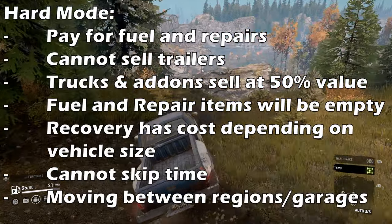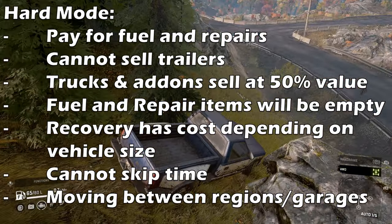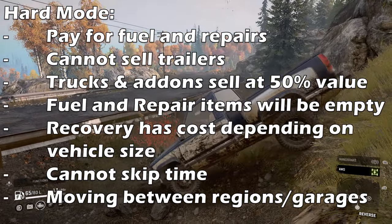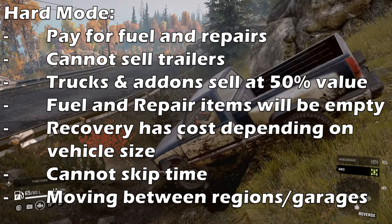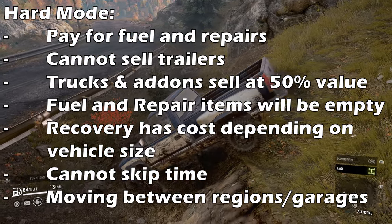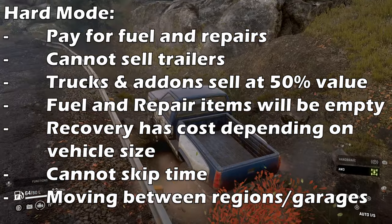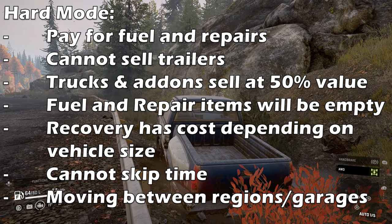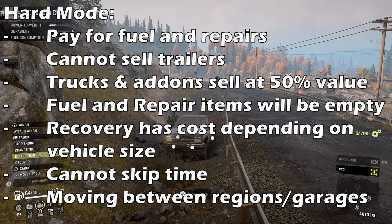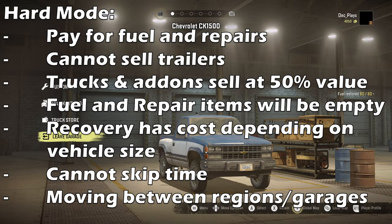Unless you're playing hard mod. Hard mod makes you pay for fuel and repairs and you cannot sell trailers at all. Any fuel trailer you buy in hard mod will also be empty, unlike normal mod where it comes fully fuelled. Hard mod teaches you how to drive cautiously as every bit of damage you take or every wrong direction will cost you money later on — it's not for the faint of heart. Recovery becomes more expensive too with the cost depending on the vehicle's size. Even moving trucks between regions and garages will cost you money. Be sure to scout ahead for fuel stations as not all are as cheap as $2 per litre — some can be as high as $8 per litre. So be sure to select your most economical trucks. Also in hard mod, trucks will sell at only 50% of their value and you can't skip time.